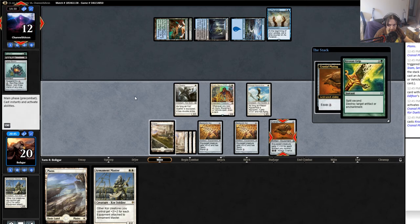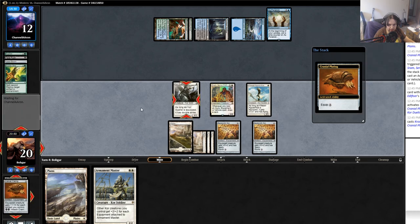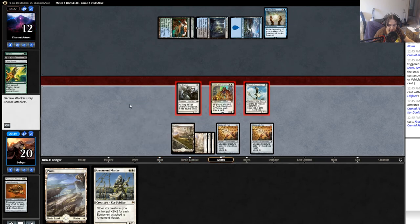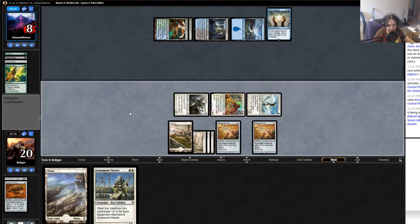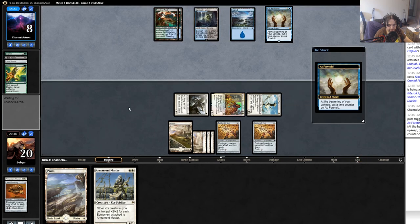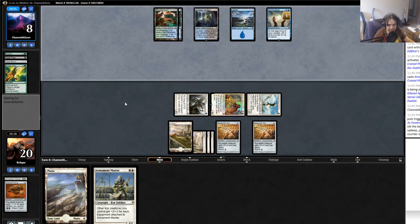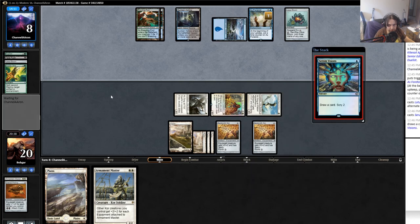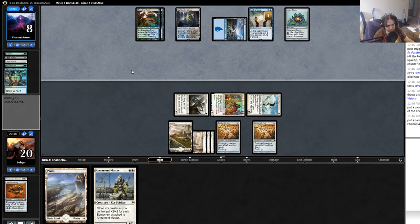He goes to eight. I can do eight next turn if he doesn't have anything, because I can play down Armament Master, equip a Spider Silk Net. But he has another Lotus Bloom. We'll see what he finds off his Serum Visions. Game three has at least been interesting, even though I got a little more land than I would have expected. There's always going to be some amount of variance. The variance in game two was a little ridiculous, especially given it was two bad draws in a row.